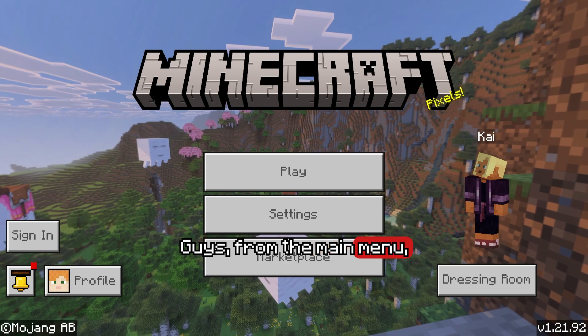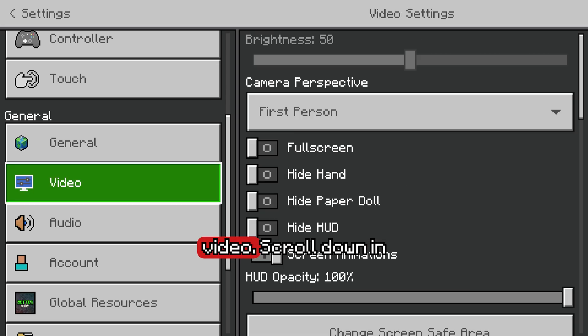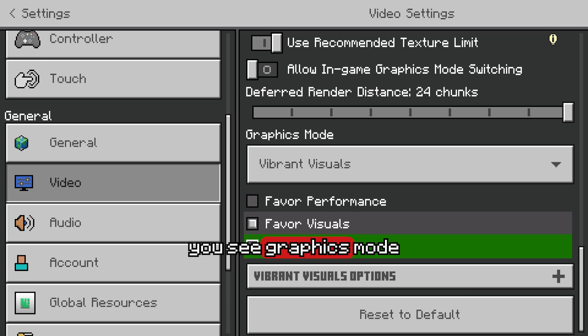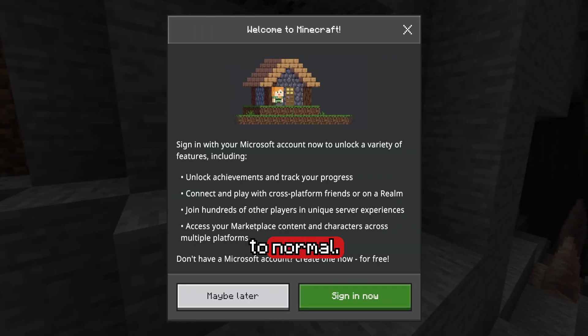From the main menu, hit the Settings button. Scroll down on the left sidebar until you see Video. Scroll down in the Video section until you see Graphics Mode and change this to Simple. This will disable Vibrant Visuals and take your game back to normal.